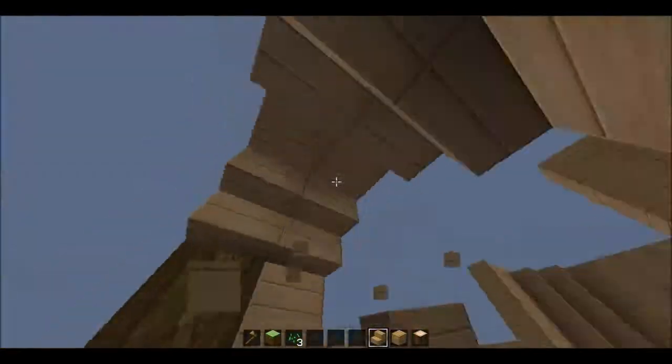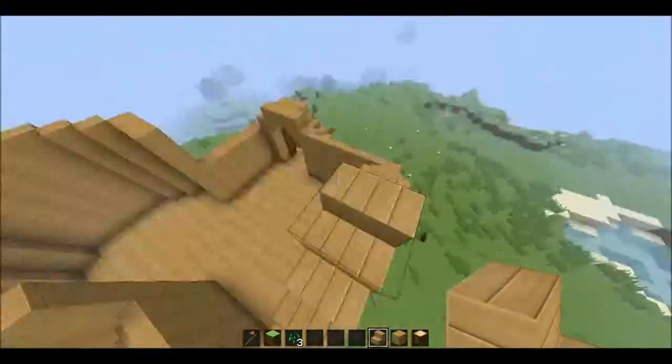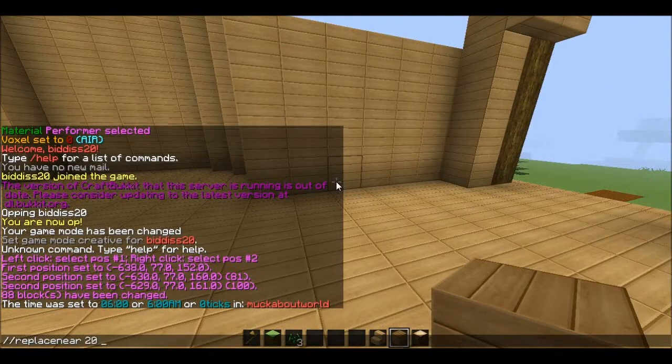Let's say you want to build a wall — it's tedious to build a wall, but Voxel is not going to make it look nice. It's just going to get you the base model. That's why I like the plugins: it's just quicker and easier to do the more tedious things.